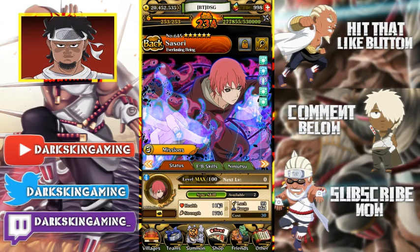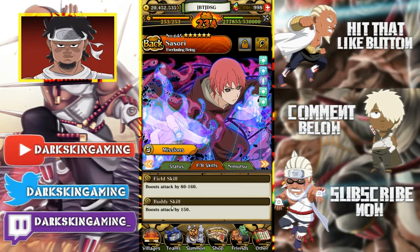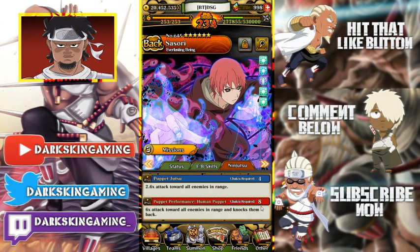His HP is pretty much 1200 and his attack is pretty much 1800 as a mid-range unit. He's really, really good. I already have his pills and he's 99 luck — I ultimated him completely. His buddy skill boosts attack by 80 to 160, and there's another that boosts attack by 150, both of which are actually pretty good.